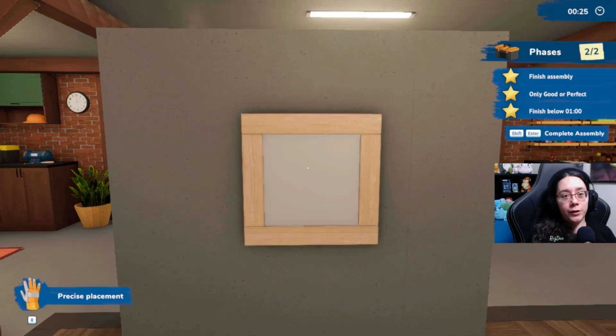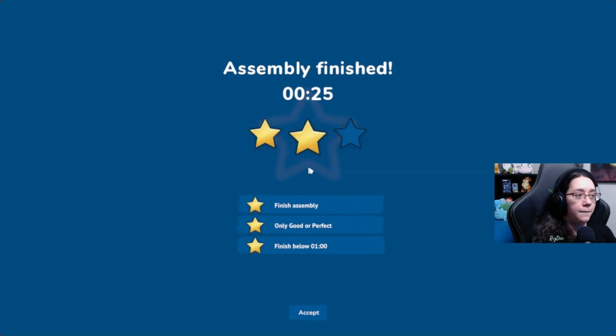Finish assembly — only good or perfect, finish below one minute. Assembly finished in 25 seconds. 2% discount. I wonder — if I'm getting a 2% discount for getting three stars, would a two-star give me a 1% discount?